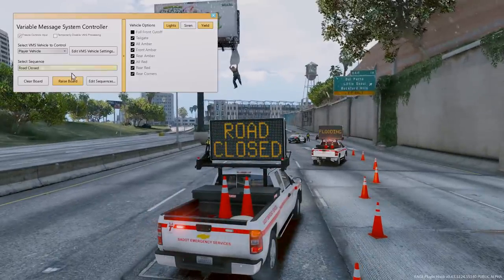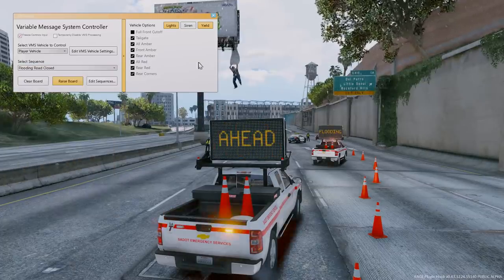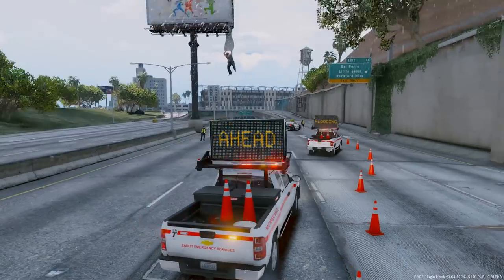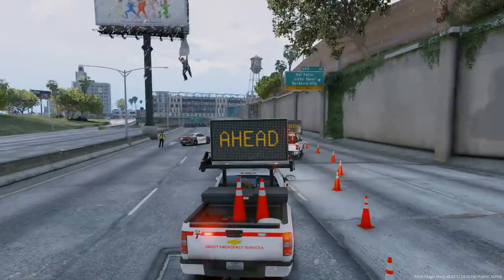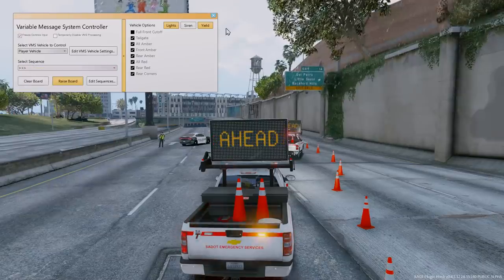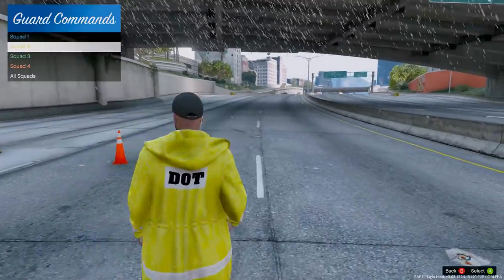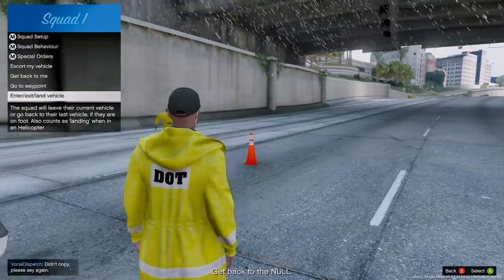We're gonna take his car and park this one up about right here. That should be good. Let's also change the menu here — let's change it to the flooding message. We're gonna do 'flooding ahead, road closed.' Actually, we should probably put some arrows too. Let's set this one up to just do arrows only — arrows to the right. Yeah, that would be better. Perfect, so that's set up for arrows to the right.